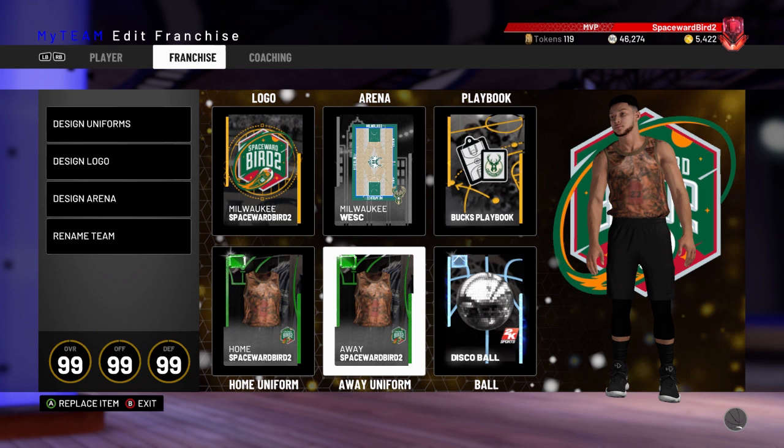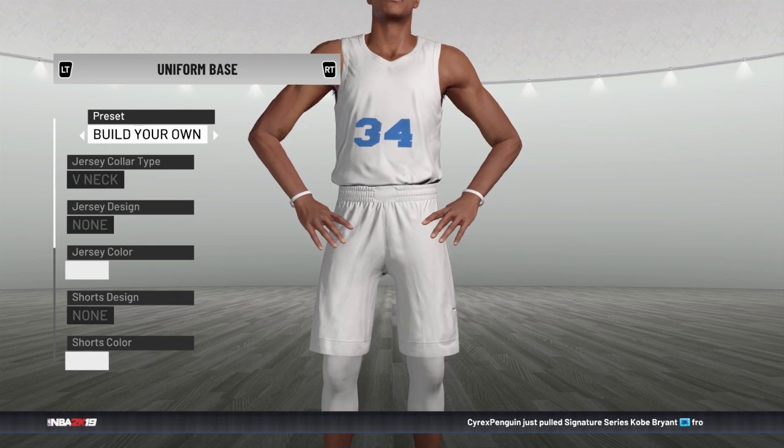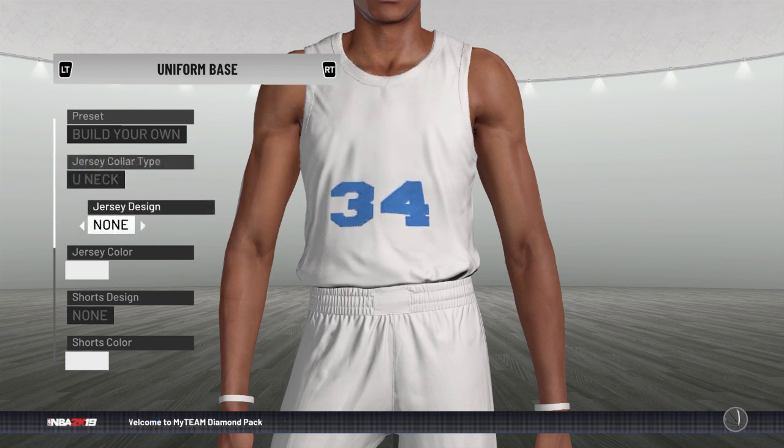Go to your My Team tab, go to Lineup Management, and then go to Franchise. Once there, you can begin to design your home and away uniforms. Get started with our home unis — go to Settings, select Build Your Own. For Jersey Color, I picked the Knick — you can pick whatever. For Jersey Design, select None.